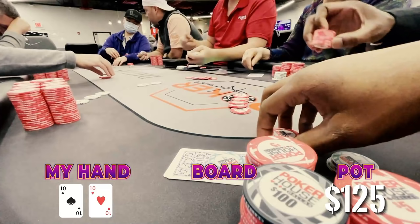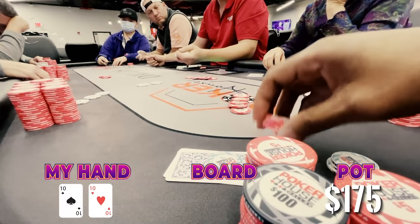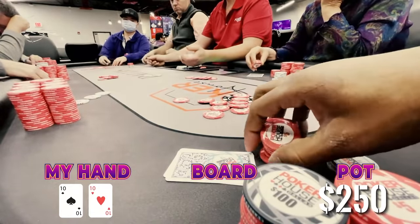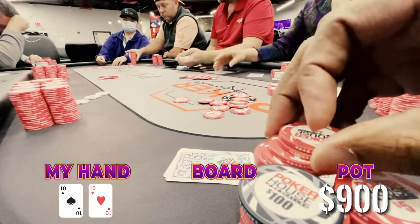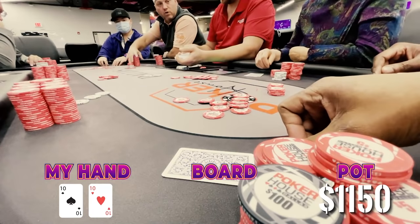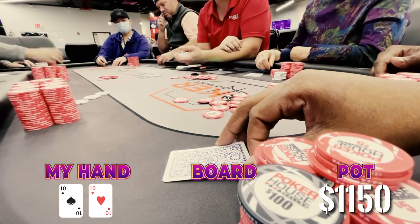And what happens? The button decides to min-raise it to $50. Our second mistake happens again — we go ahead and call the $50 min-raise and the players behind us call. This is really not the spot you want to be in with tens. Just absolute chaos. One of the players in middle position decides to go all-in — I want to say for about $600. This is just a horrible spot to be in. I'm sitting with about $450 behind.